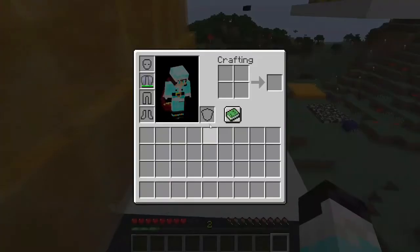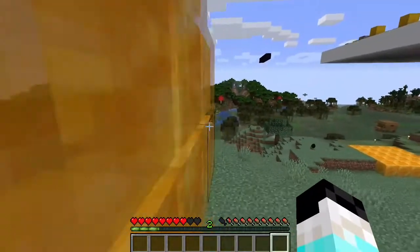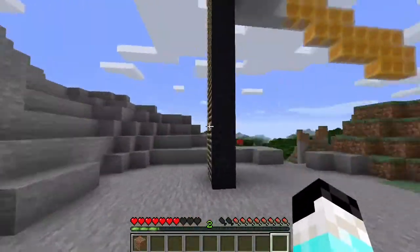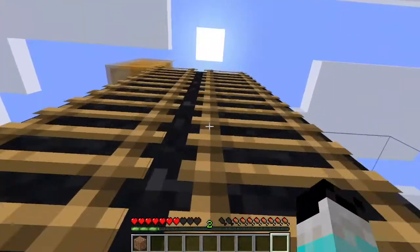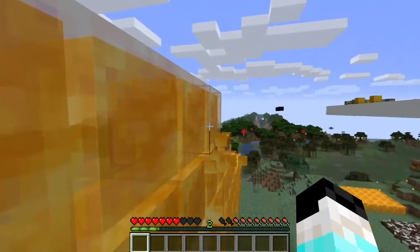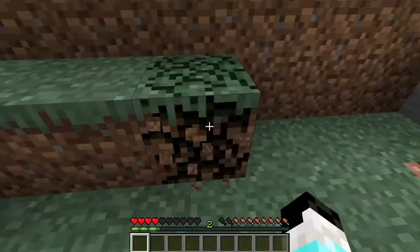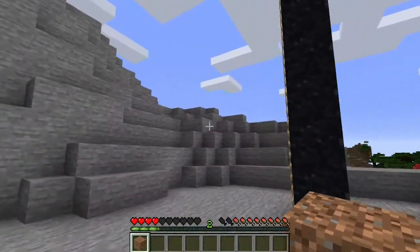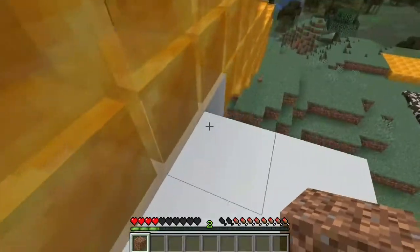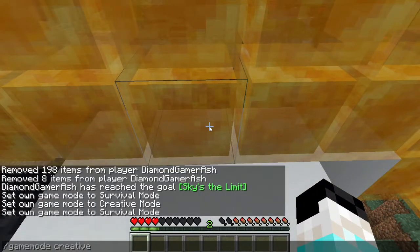Another new feature: you will get stuck to the side of honey blocks, and the momentum will carry out — you will not take damage, you will just slide through. I'll show you with items too. Also, honey blocks are not full blocks, so if there is a block right there, items will just stop at the honey block.